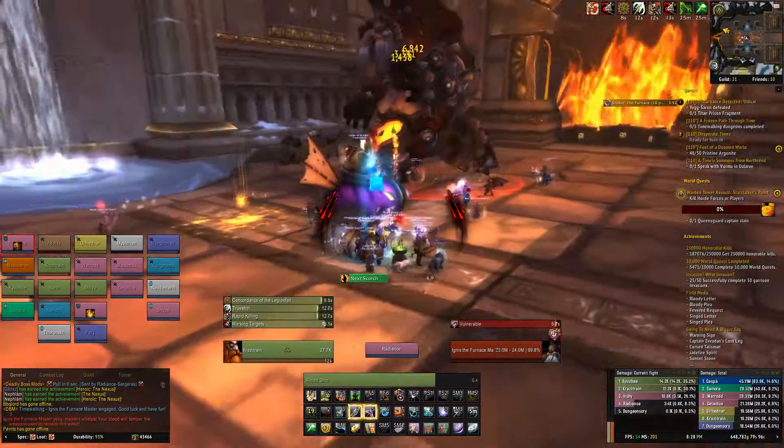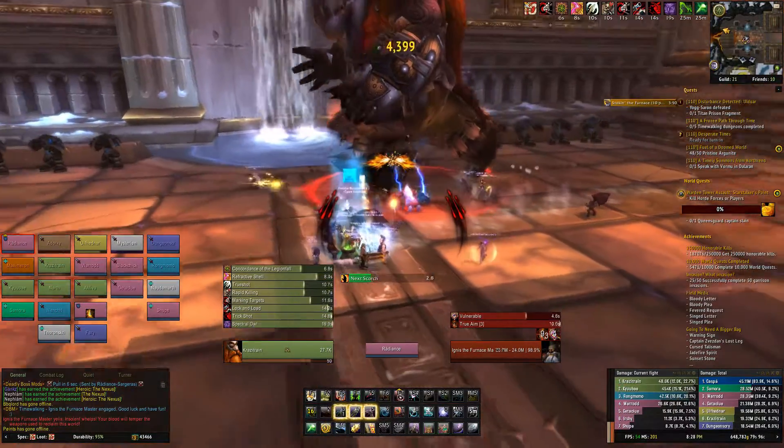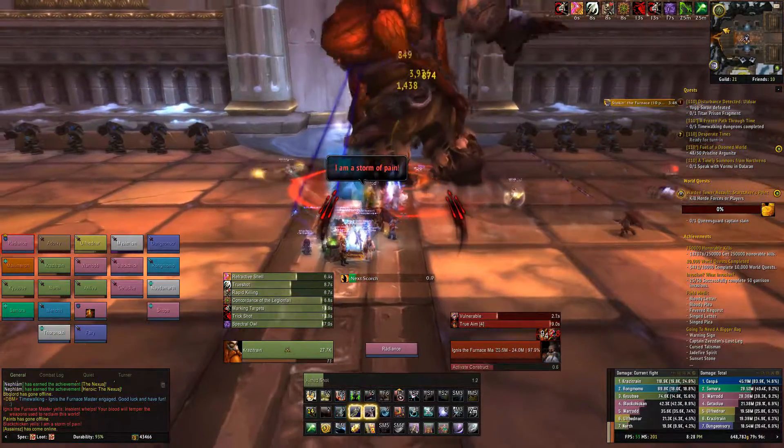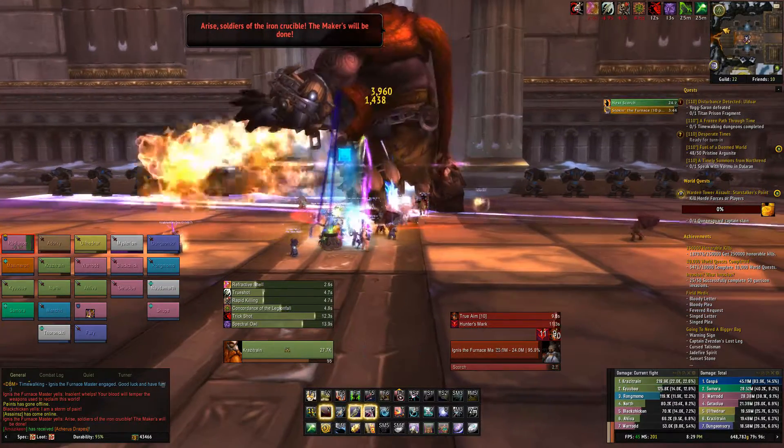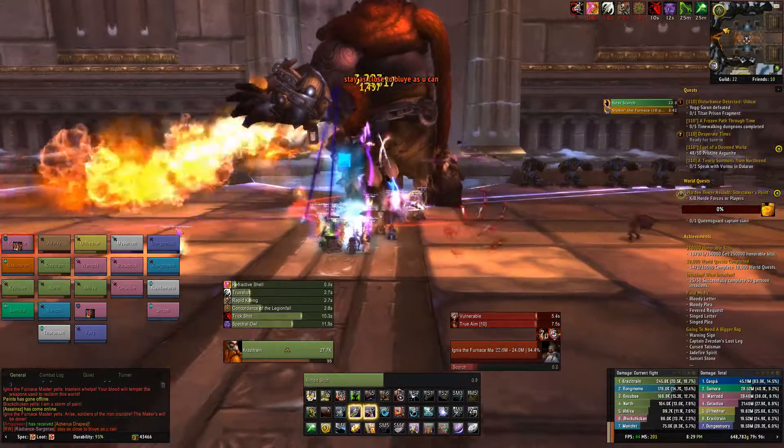The first move of note is Scorch. Ignis will spew flames down in front of him, causing the ground to become molten. As long as you're always behind the boss and can move clockwise as needed, you shouldn't be affected by this.